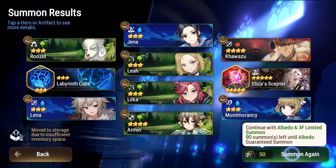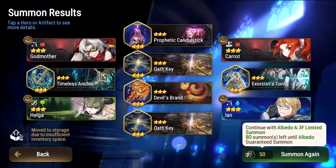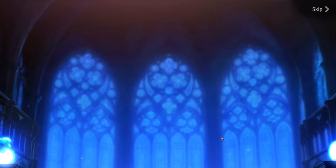I went in hard for these artifacts — I knew I was gonna want multiple copies on multiple units. I pulled zero copies. I got seven off-banner artifacts. The only copy I managed to keep for myself is the one I bought from the powder shop. Very sad about that. Prayer of Solitude — such a good artifact — but unfortunately here we are with only one copy.